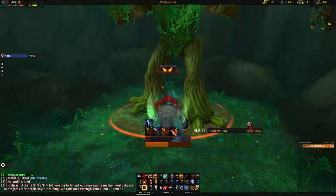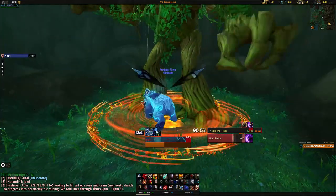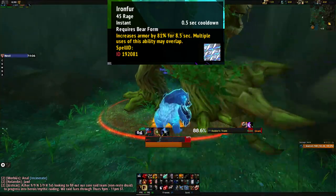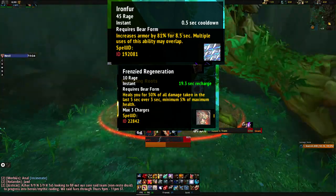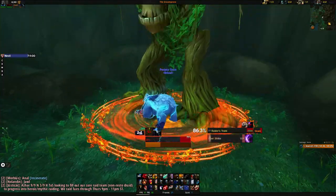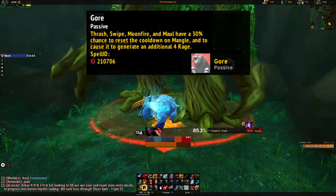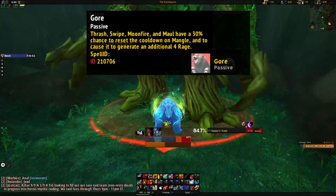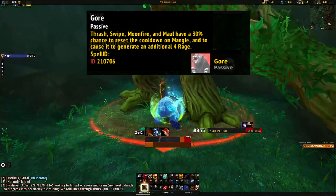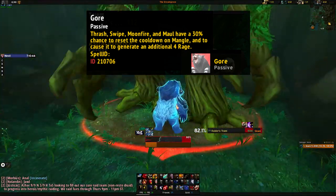You will not receive rage for taking damage. The generated rage can be spent to use offensive or defensive abilities such as Ironfur, Frenzied Regeneration, or Maul. In addition, you have a passive ability called Gore that allows you, when you use Thrash, Swipe, Moonfire, and Maul, to get a 30% chance to reset the cooldown of Mangle and generate 4 rage.